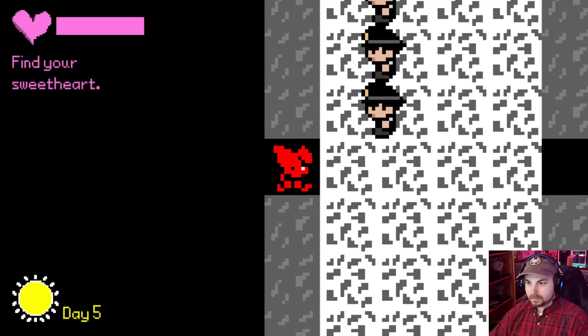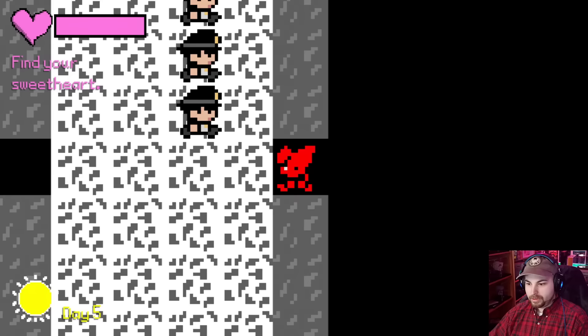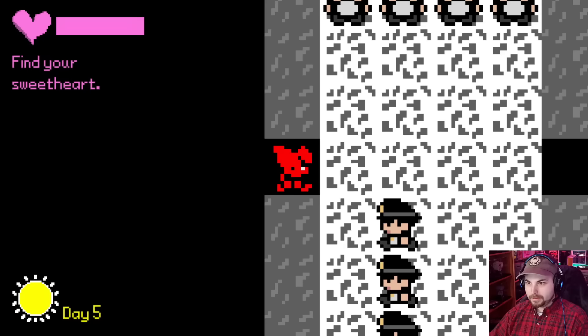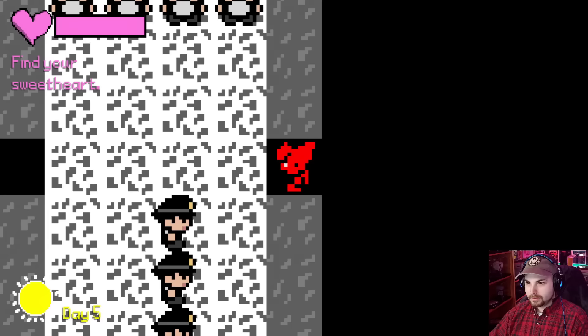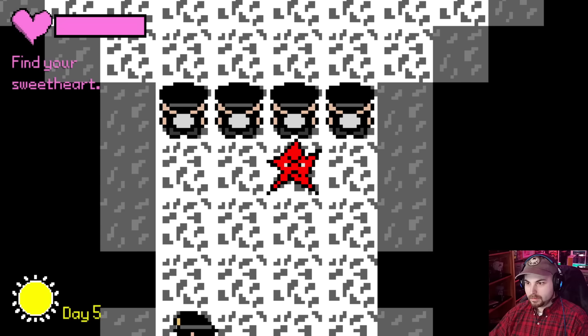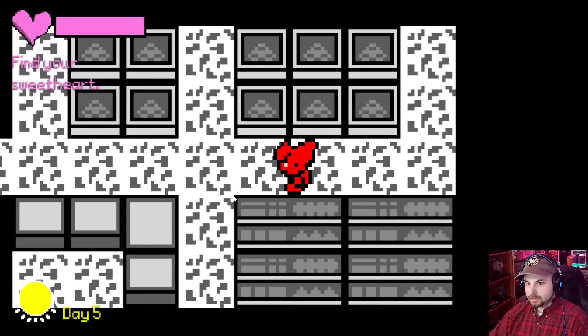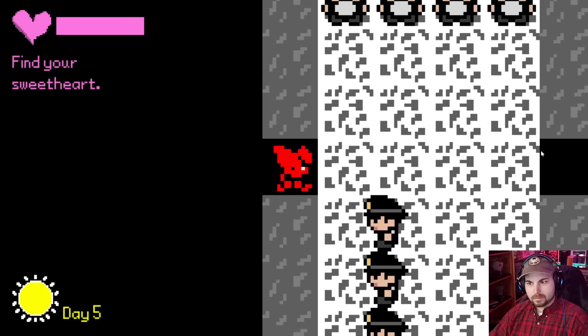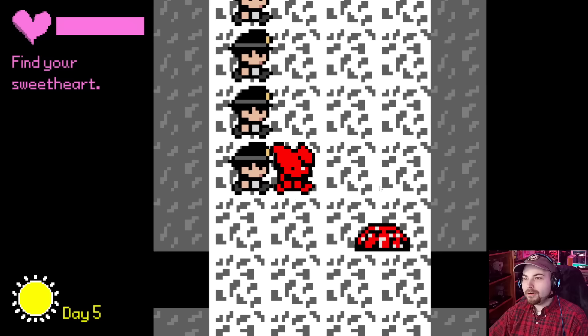Oh god. Am I gonna kill these guys if I walk through them? I want to explore over here. I think these guards are gonna die. Okay, never mind — it's just a different sprite. I can't pass through them. The guy in the trench coat's gone. You're creeping the girls out. Go away. Star blast! Oh my god, I did kill them!